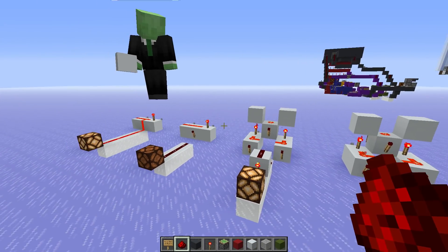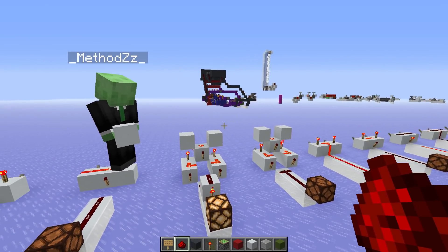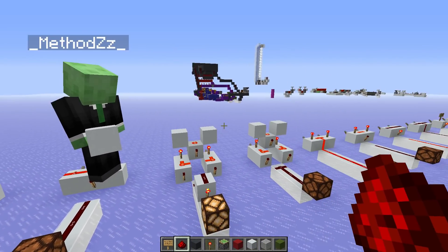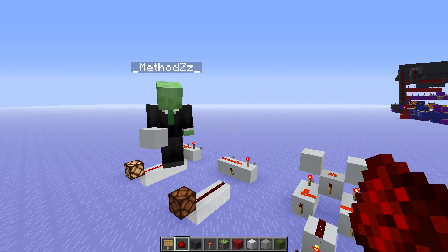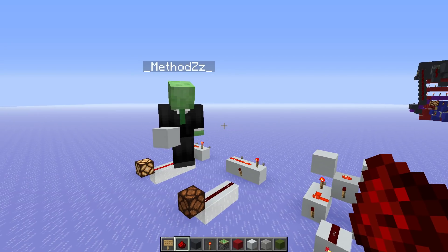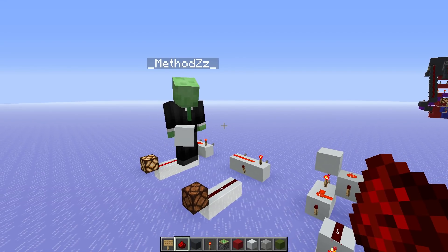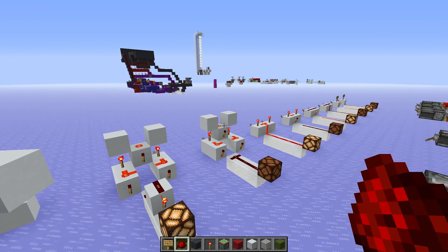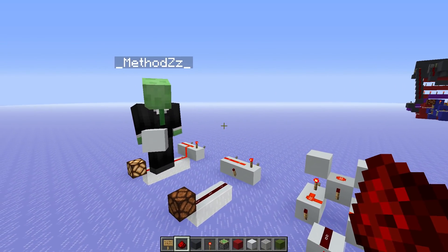When it comes to what we're showing now, we're not showing practical uses yet. But in the future we're going to start combining a lot of these concepts together — combining logic gates with pulse extenders, pulse generators, all this kind of stuff. We'll actually start dissecting some contraptions, and then all of these terminologies will come back. If you missed it, you'll miss out because we won't have time to explain it all. This is all foundational work, and we've got some reference to come back to.